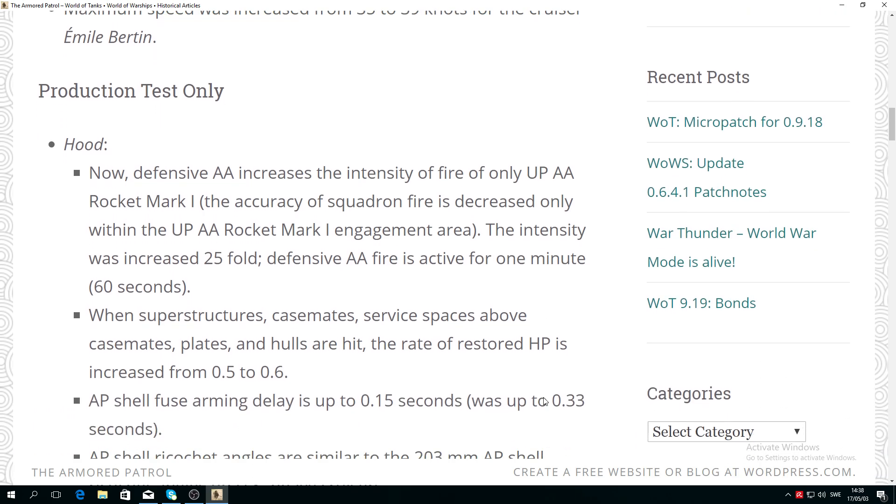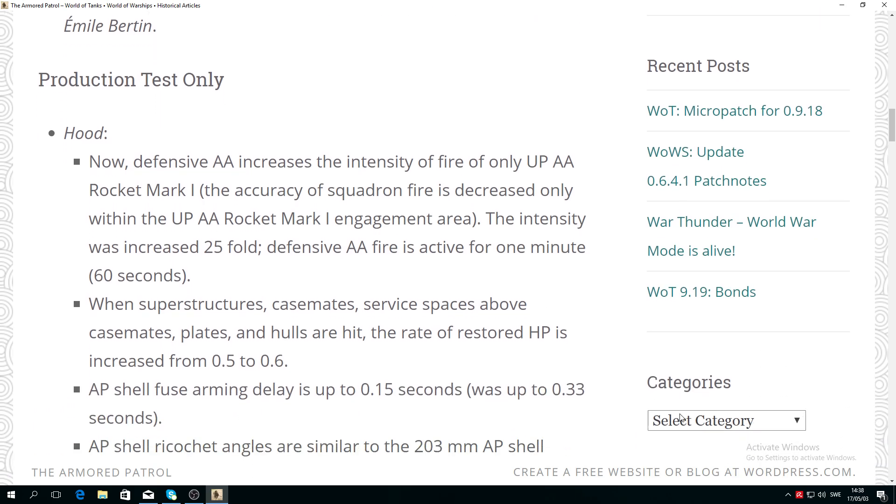I will go into detail exactly what the changes are, because I believe you're going to be happy. The Defense AA — specifically the rocket launcher Mark One — has had its intensity increased 25-fold. Defense AA fire is active for one minute, so when you press the AA, it lasts for 60 seconds.